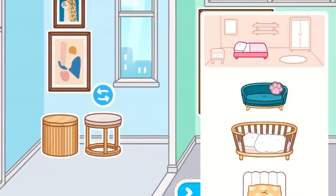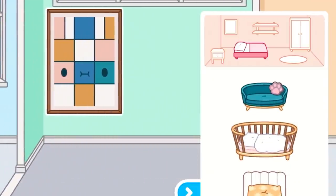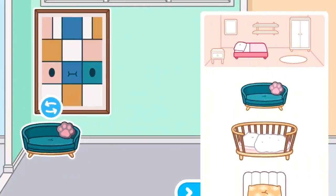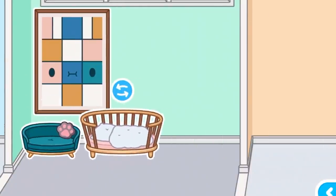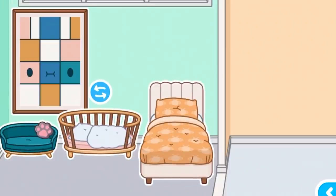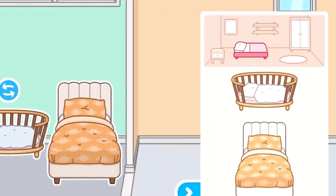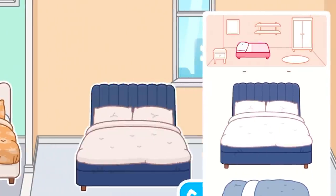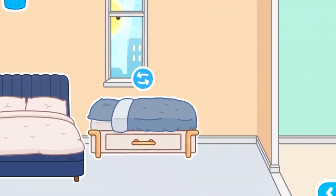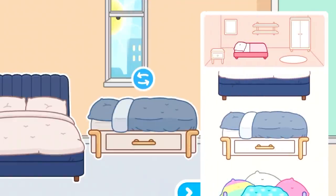Moving on to some of the beds. There's a cute little pet bed, which you can also rotate. The crib here, which you can also rotate. There's also this bed here, which I wouldn't necessarily have for a little kid. And there's also a giant one right here — I would put this in an adult's bedroom. It looks super cool. I like the color; it's like a navy blue, and that's actually one of my favorite colors. And then there's also this one here, which is for a little kid, which you can also rotate.